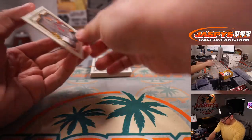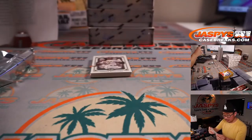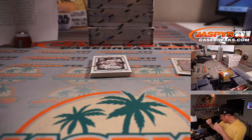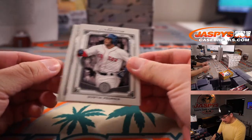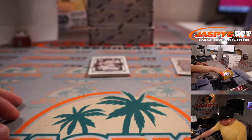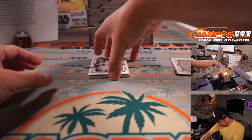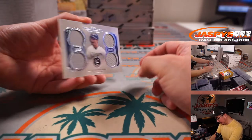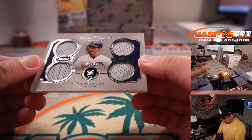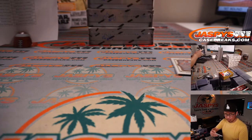All right. And that's a Strasburg to 425. And there's Dustin Pedroia. And there's Will Middlebrooks — I forgot about Will Middlebrooks. Behind McCutcheon is a Quad Relic — Nori Aoki Quad Relic for the Brew Crew, and that's going to be for Harry.